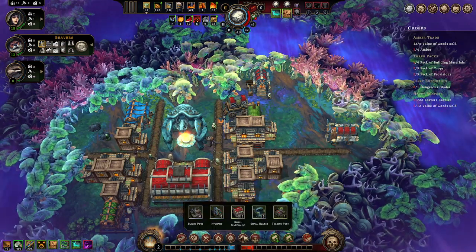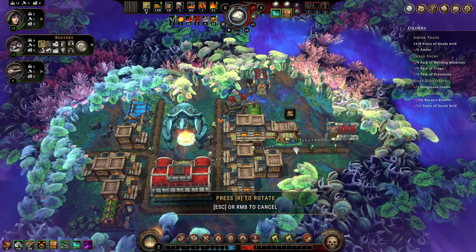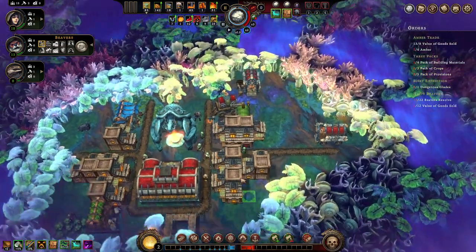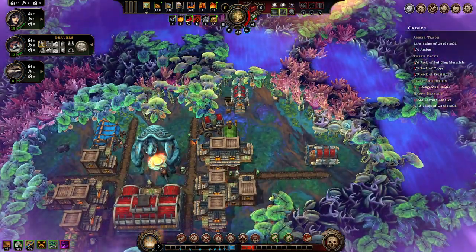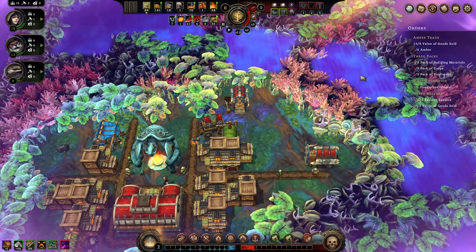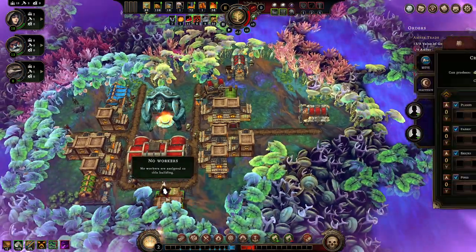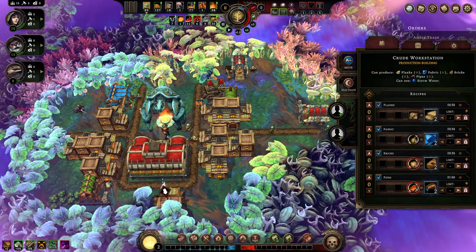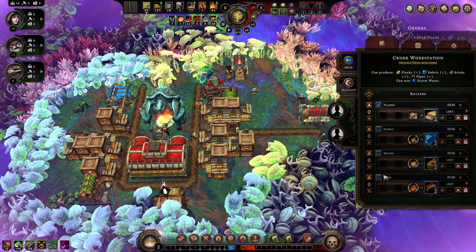Let's start a crude workshop - we'll put it behind because there's not a lot of space, but I can grow it this way. I'm okay sitting on the amber for a bit - that's an easy order. I only have two free workers. I have a decent amount of wood but I need to make planks and bricks. We can start making stone for sure. Let's make the planks too.